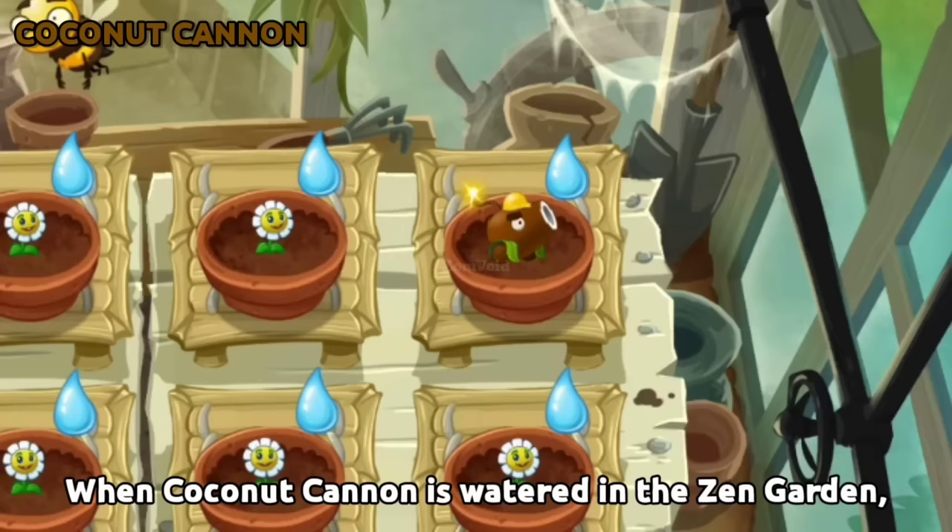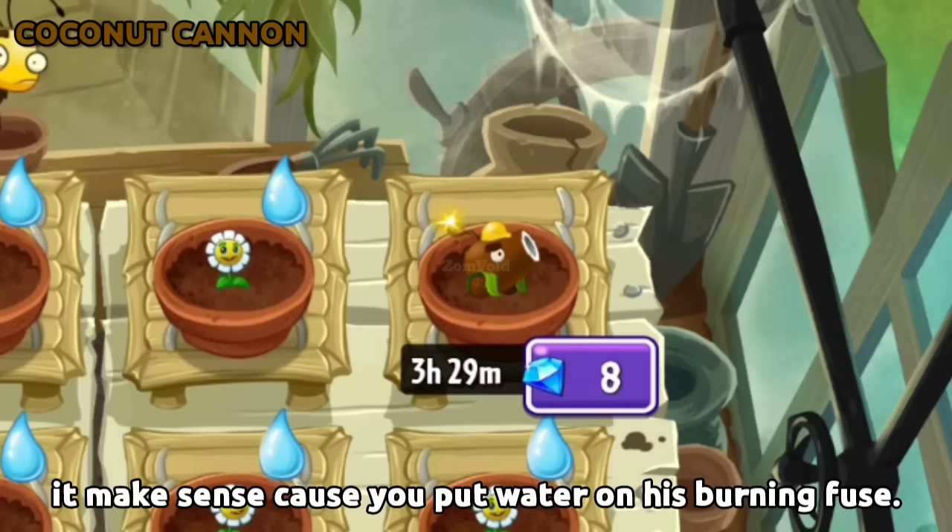When Coconut Cannon is watered in the Zen Garden, his fuse will be extinguished. It makes sense because you put water on his burning fuse.